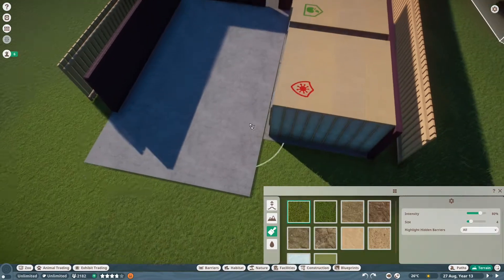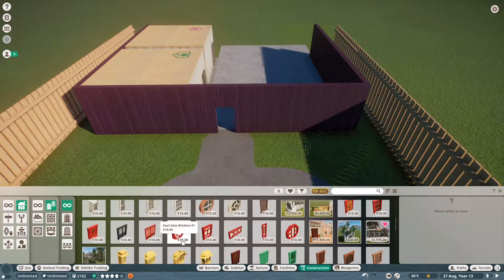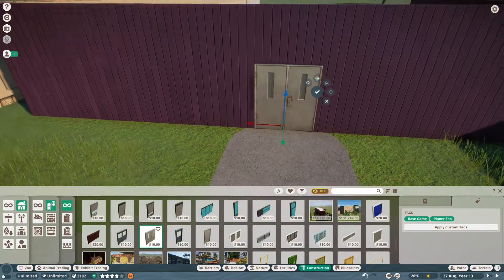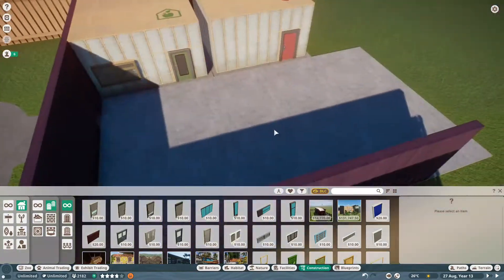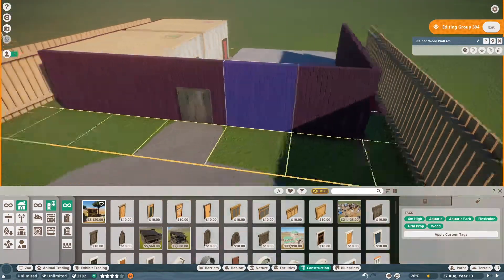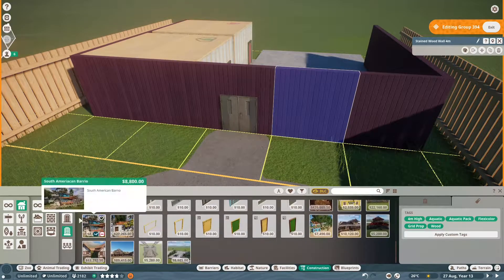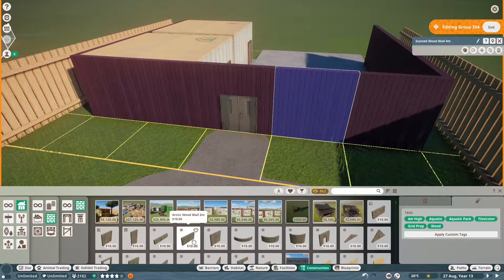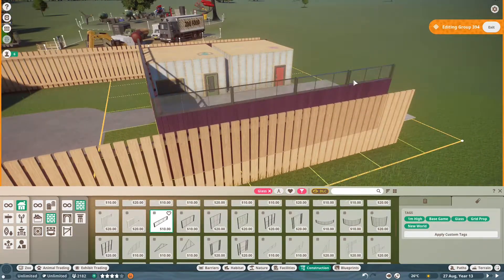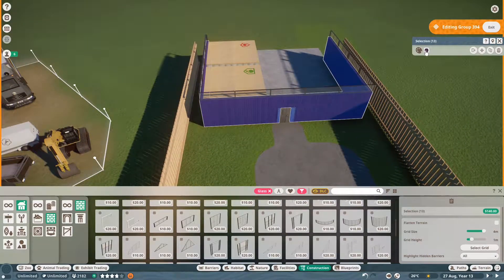I had started making that warehouse kind of the hub for everything, but then I was thinking these would not actually be in the same buildings. We'd have this other more vet and animal focused building, and the other one is kind of like a commissary and maintenance type hub where people will restore supplies and come for new uniforms, cleaning supplies, and all of those things — because you actually need a lot of toilet paper to stock a whole zoo.